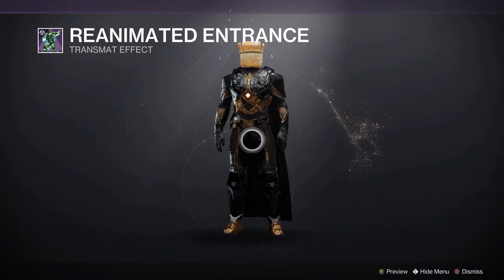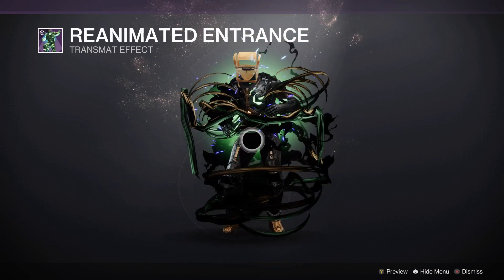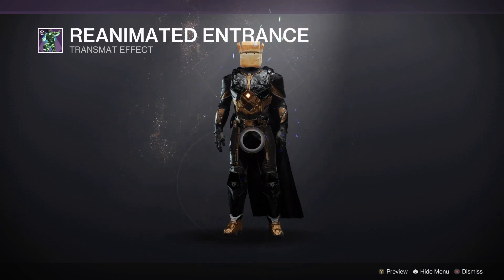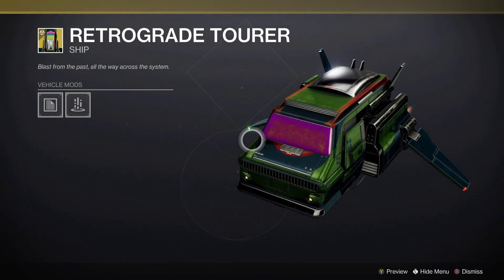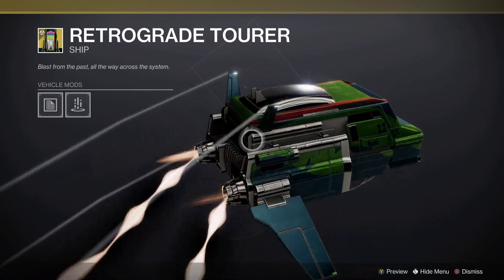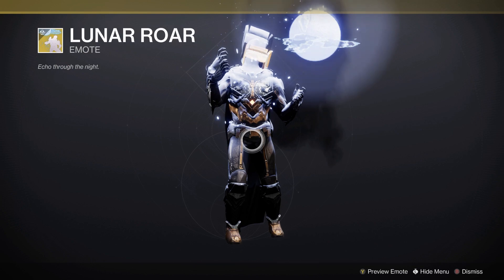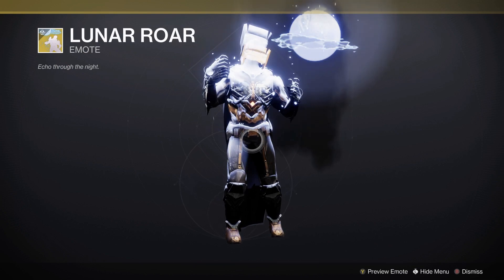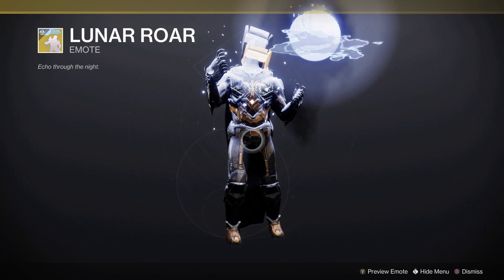Then we also have Reanimated Entrance, which is supposed to be like a mummy zombie look, but it's more of a Strand entrance than anything. Then we also have the Retrograde Tour, which is from last year — it's a Scooby-Doo mystery van style ship, in case you wanted to look like you were solving mysteries all throughout the year. And then we also have the Lunar Roar, which is from a few years ago with the Werewolf Hunter set, if you wanted an emote to go along with it and embrace your full werewolf.